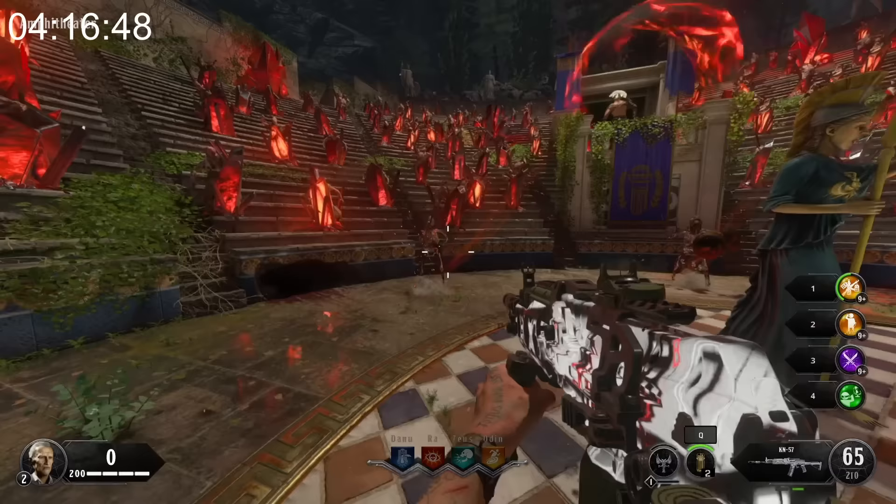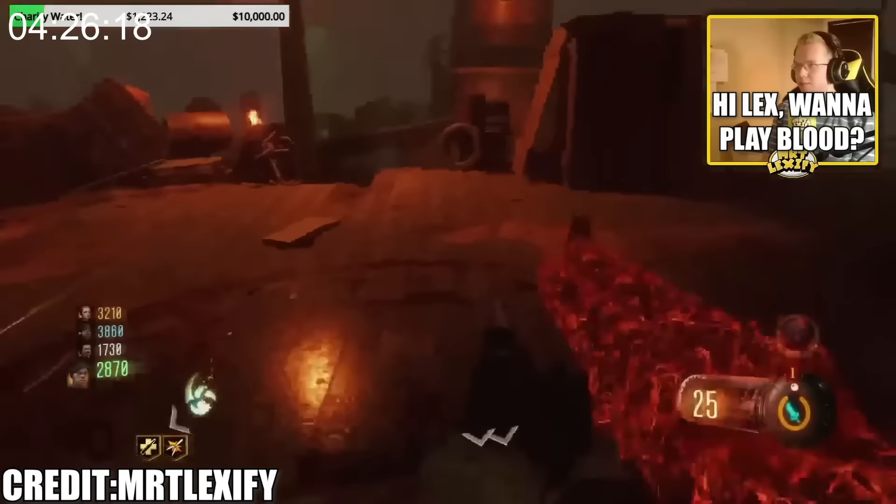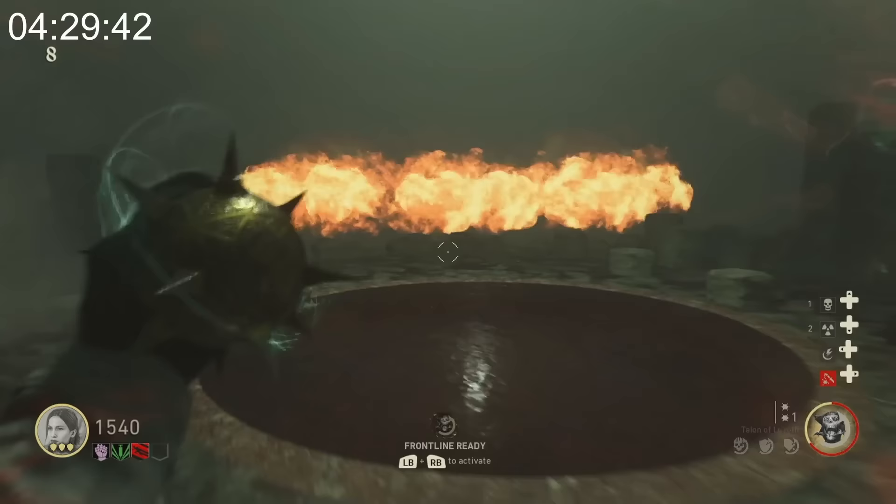There are three different types of Spar on Ancient Evil: the normal Spar, the Spar with the shield, and then the Spar with the helmet. When BO3 first launched, the game didn't show you your Gobblegum pack when you opened the scoreboard.